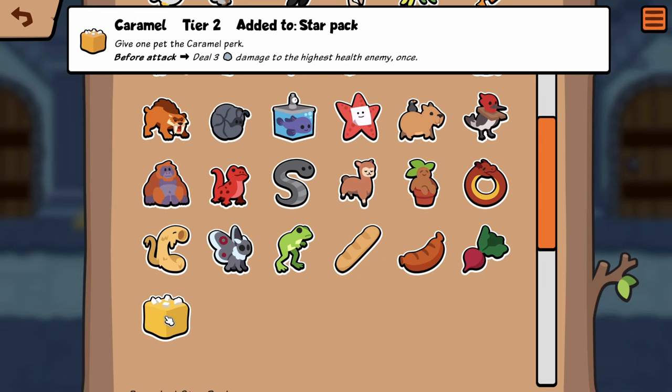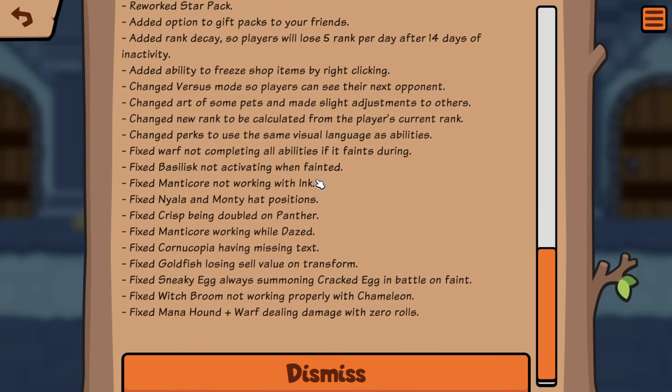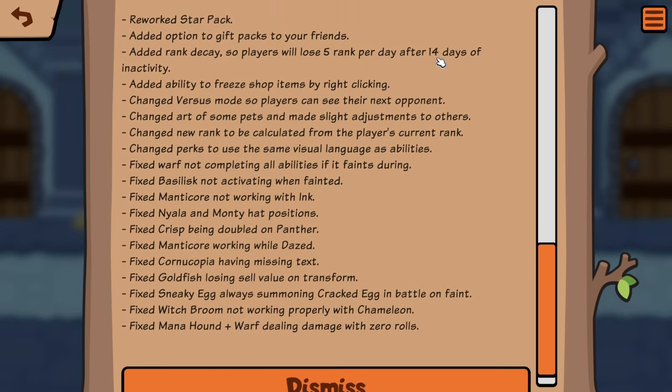Caramel — deal three damage to the highest health enemy. I think that was for Ibex. There's also a new UI change: account freeze after 14 days, which seems more reasonable. Seven days was insane — but 14 days I can understand, because sometimes I get very tilted after ranked and don't want to play for over a week. There's also a 'see next opponent' option, and 'not completing all abilities' setting.